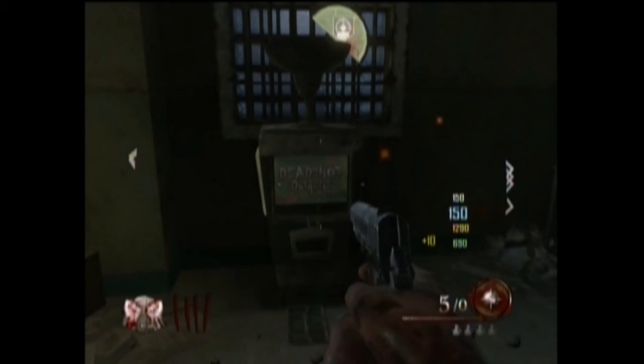So the last one confirmed is Deadshot Daiquiri in the claymore room. I hope you've found this helpful — I can't believe PhD Flopper and Mule Kick are back and buyable. In survival mode they're just on a boat outside the map as a troll, so thanks a lot Treyarch. Thanks guys, hope you enjoyed — like, subscribe, and peace.